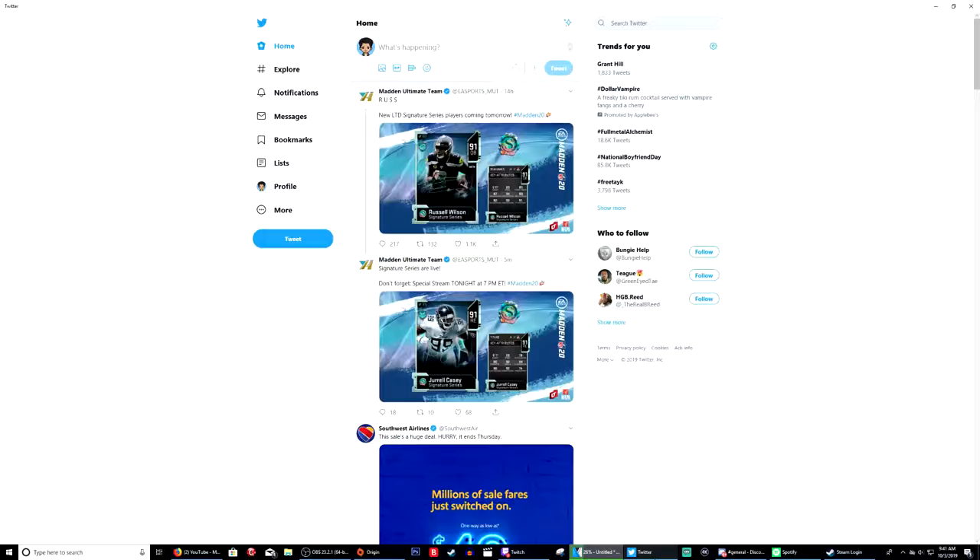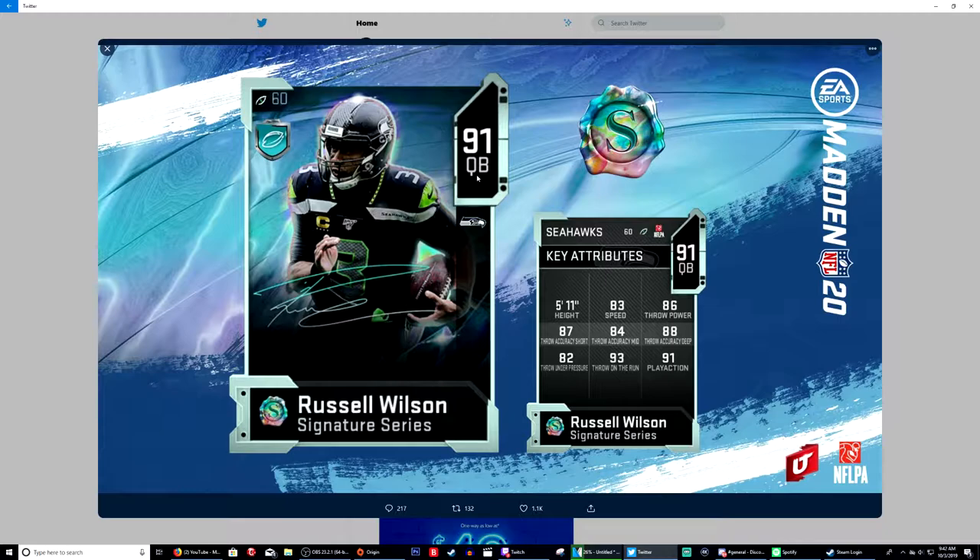We got Russell Wilson, signature series, 91 overall, 5'11", 83 speed, 86 throw power, 87 throw accuracy short, 84 throw accuracy mid, 89 throw deep. It's done under pressure which is kind of really low. 93 throw on the run, 91 play action — so it's a pretty good card. To me, in my opinion, the best card still in the game, best quarterback, is Andrew Luck. Just looking at his stats, that's one of the best cards in the game.